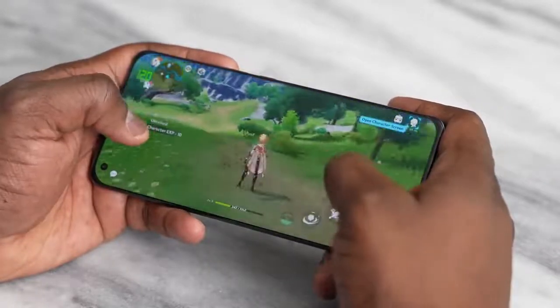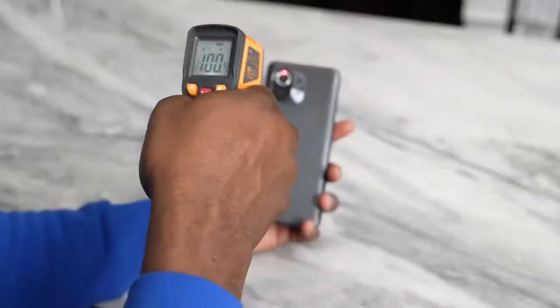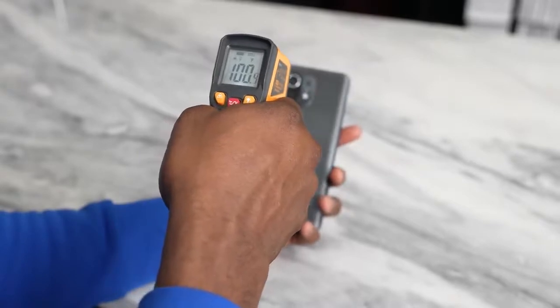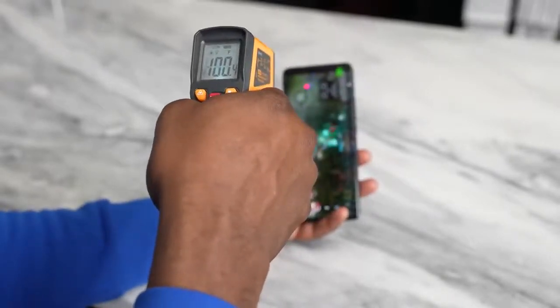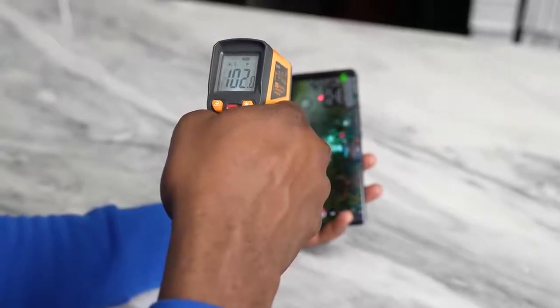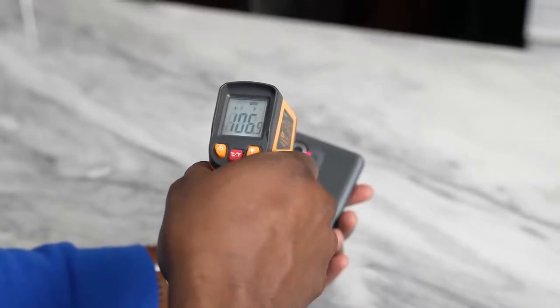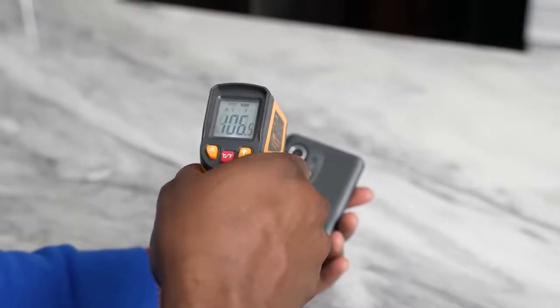Overall you find some really good performance off this device. When it comes to temperatures though, it's something quite interesting. When I was playing PUBG Mobile, the back of the device was about 99 degrees and the front came up to about 102–103, so it was much hotter on the screen side. When I played Genshin Mobile, which overclocks as much as possible, it ran at 107 degrees — really warm all the way through — so that's also something to keep in mind.